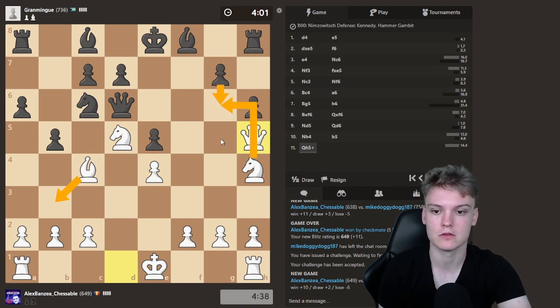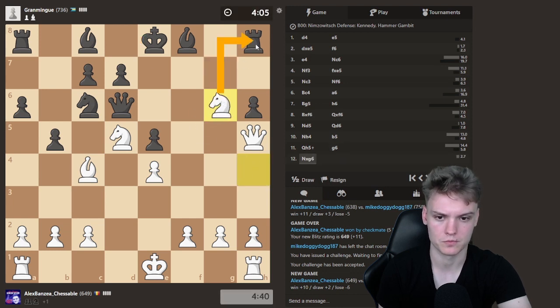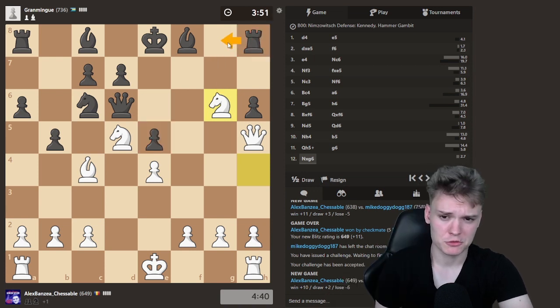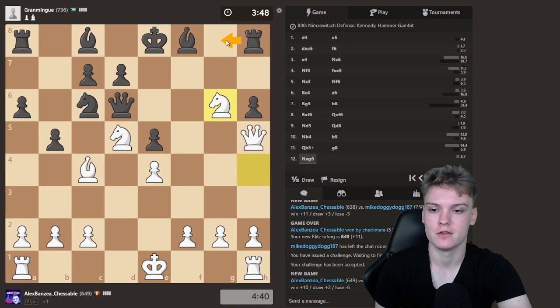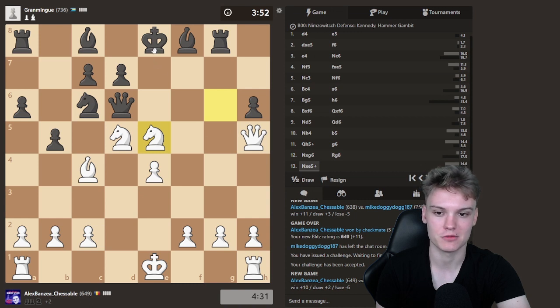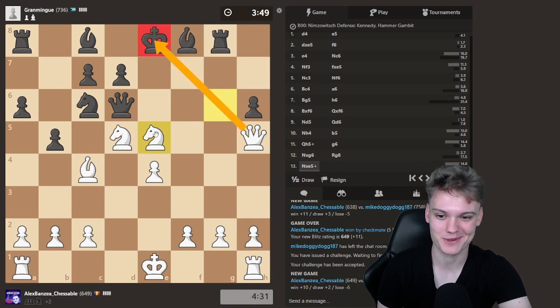Yeah, he was supposed to move the king. But now just get to attack the rook, threatening a lot of annoying discoveries. Expecting him to play Rg8, but then we have just an easy win coming. Funny way to win would be Nh8 - I think I'm gonna be playing that move, just to be funny. But couldn't do anything really. I'm just gonna play Ne5 because it's the most natural one. But Nh8 was also doable, just going for a funny solution.